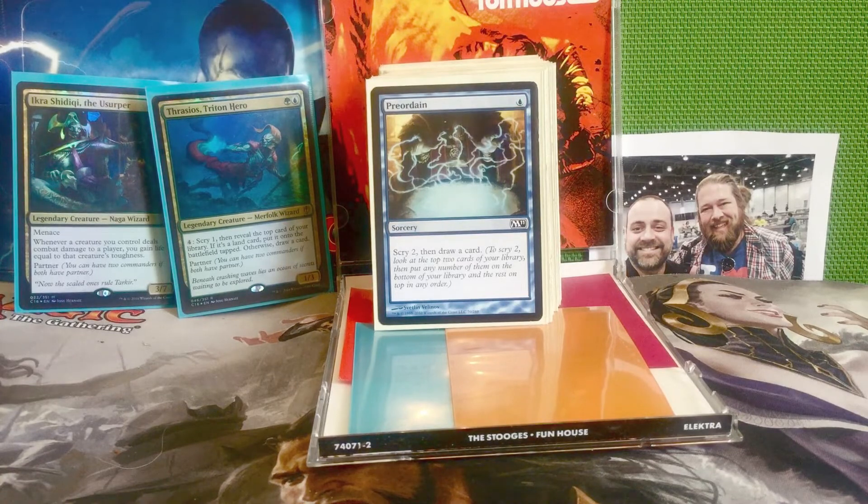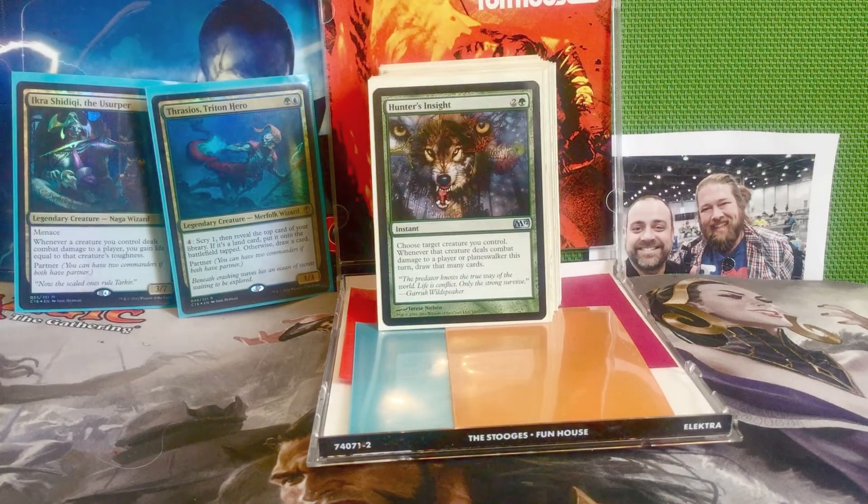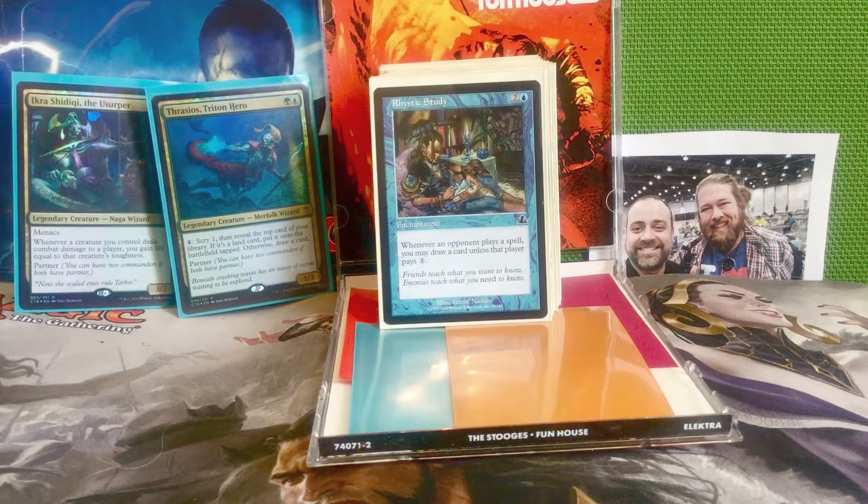Next is our card draw spells starting with Preordain — scry two and then draw a card for one blue. Great early game, especially on turn one to set yourself up. Next we have Hunter's Insight — two and a green for an instant. Choose target creature you control; whenever that creature deals combat damage to a player or planeswalker this turn, draw that many cards. This can draw you a ton of cards for just three mana. Next is Rhystic Study — two and a blue for an enchantment. Whenever an opponent plays a spell, you may draw a card unless that player pays one. You do have to constantly remind everyone, but this can draw you a lot of cards.